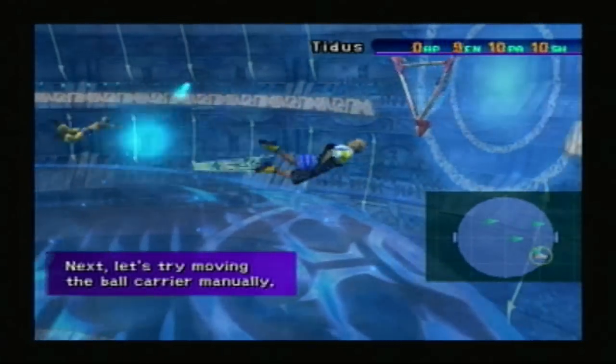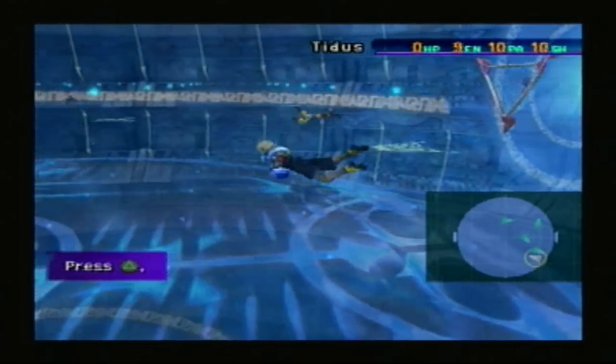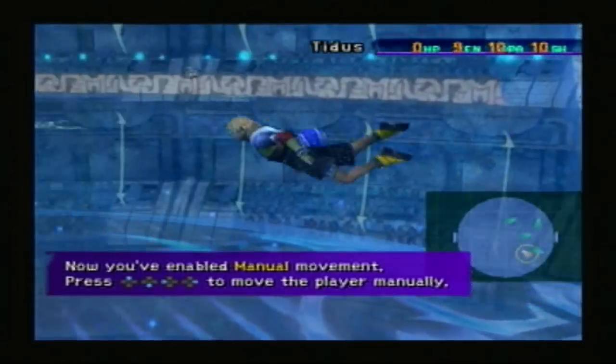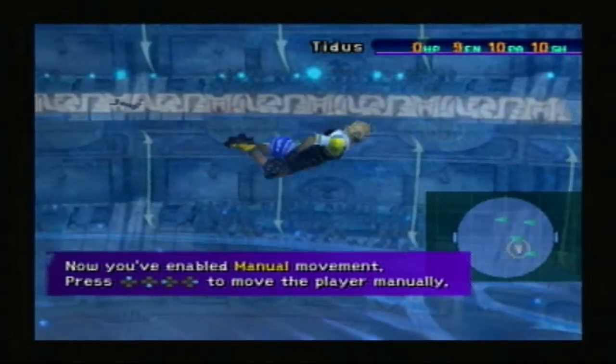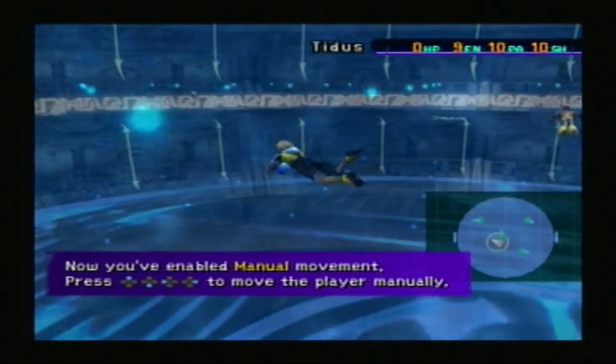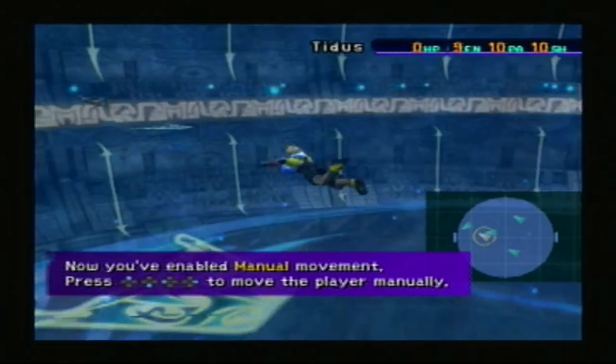Now let's try moving the ball carrier manually. I'm going to try manually — press triangle. Now I am moving. It says to do D-pad, but I am doing the analog stick.